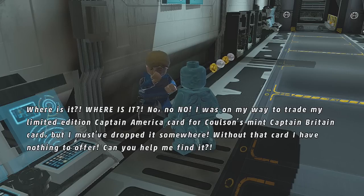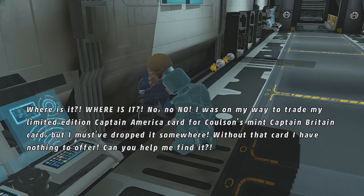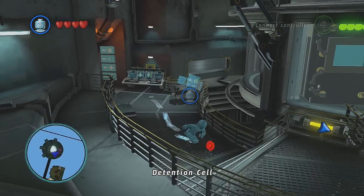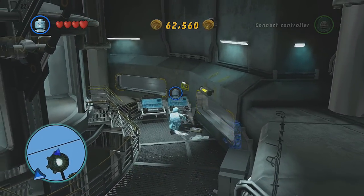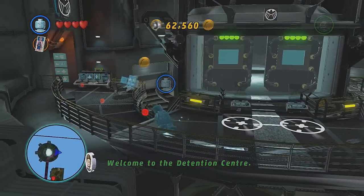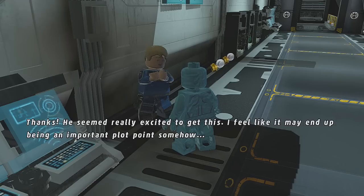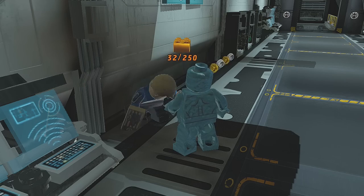A kid says: 'I was on my way to trade my limited edition Captain America card for Coulson's Captain Britain card — must have dropped it somewhere. Without that card I have nothing to offer — can you help me find it?' Why sure, young man! There it is — found it! He says: 'Thanks — you seem really excited to get this, I feel like it may end up being an important plot point somehow.' 32 gold bricks, working my way up!